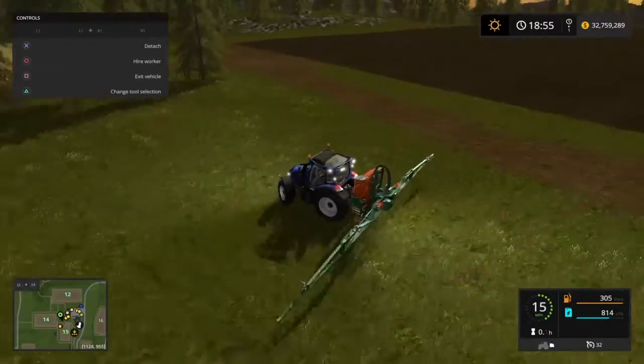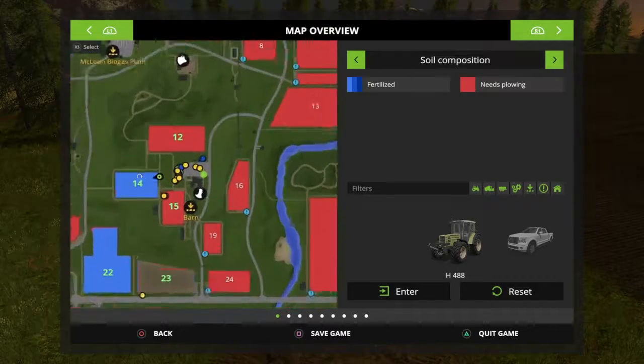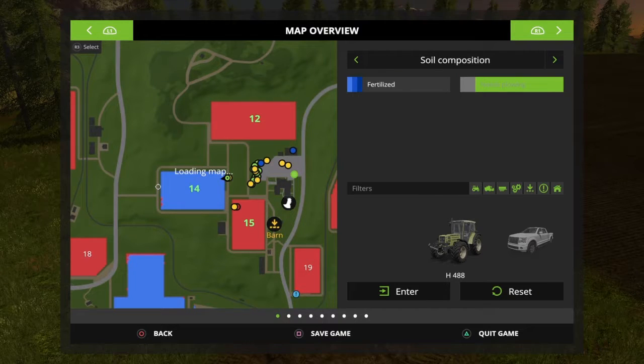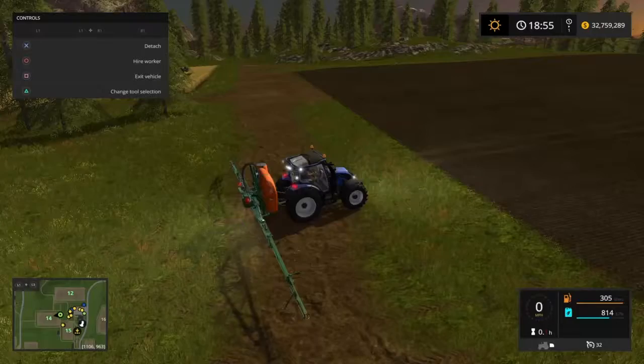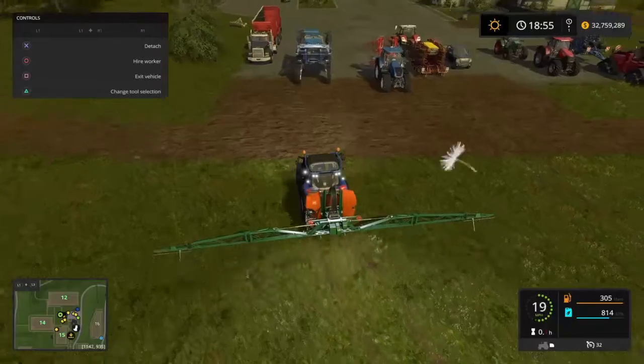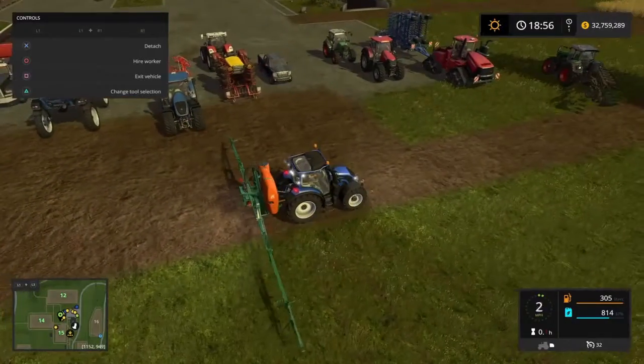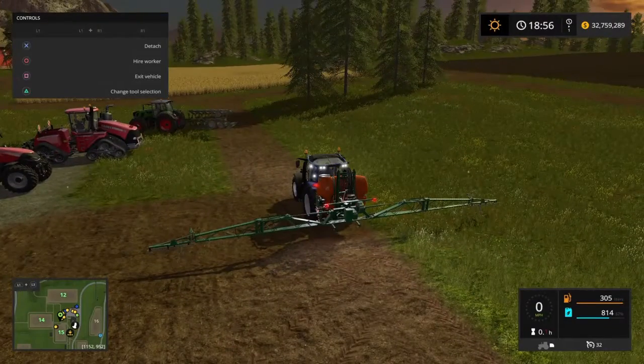We're done with that field — that's the first fertilization. You can see on the map it's light blue, which means it's been fertilized for the first time. We'll do it two more times and it will be completely fertilized. I'm using the small fertilizer instead of the big one because it's easier to gauge how much I'm using for this cost-benefit analysis. 1200 minus 814 is 386, so we used 877 seeds and 386 fertilizer.